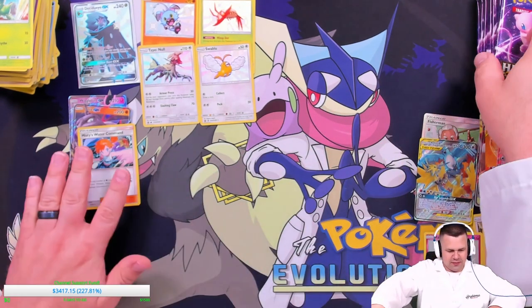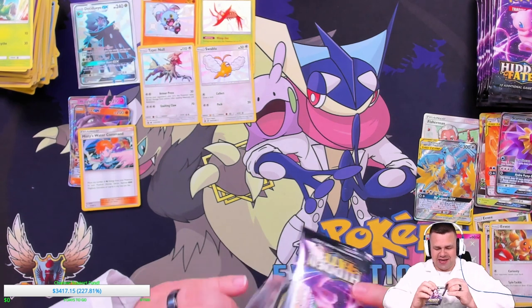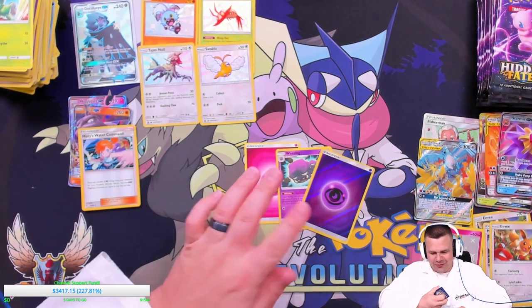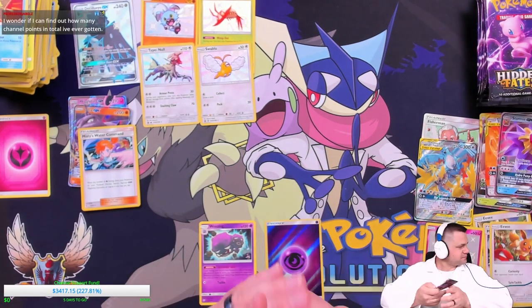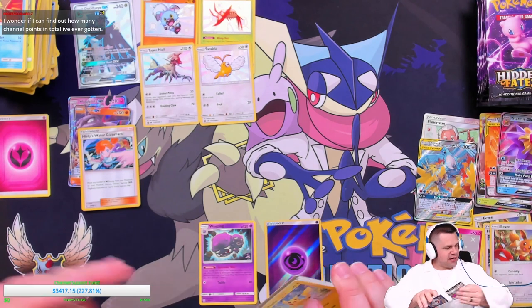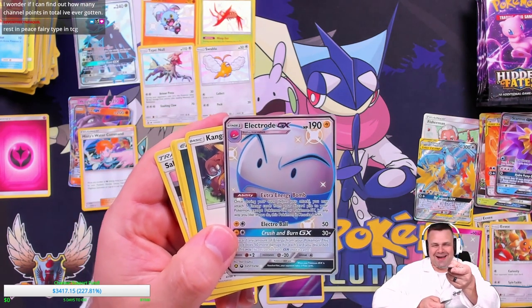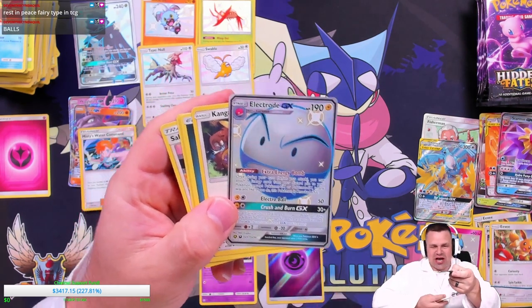This is the set to beat — now the Mew pack art comes in. Let's see if it's as good as it always has been. Starting off with nothing — Wheezing reverse, Psychic and a Fairy energy. But here we go — we got the giant blue ball. It's an Electrode GX shiny!